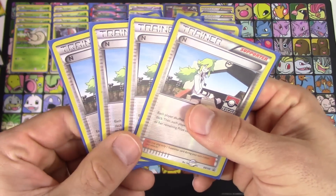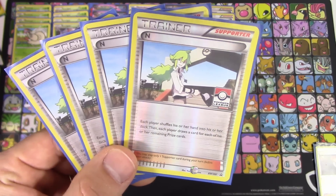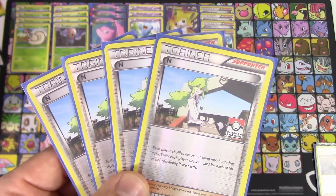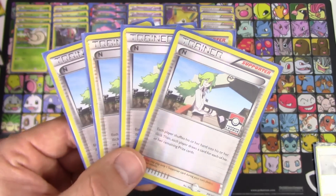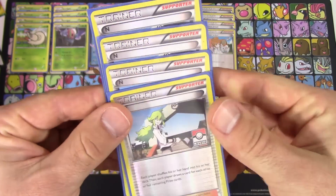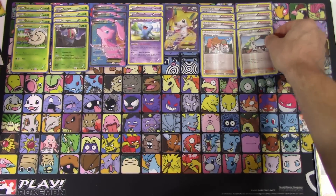We do have four copies of N as well, because a lot of times you don't want to discard what's in your hand — especially if you've got DCE in there, or you've got Accelgors but no Shelmets. So four copies of N, especially early game, really helps you get set up. Definitely a good, really awesome draw supporter.